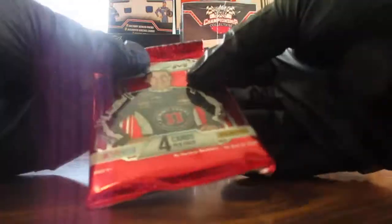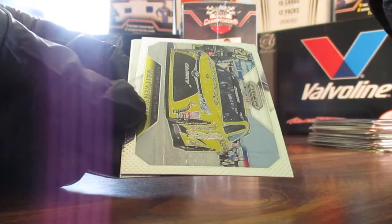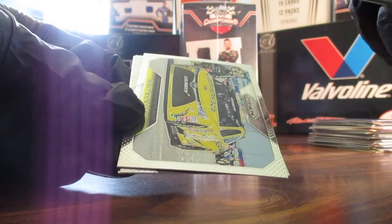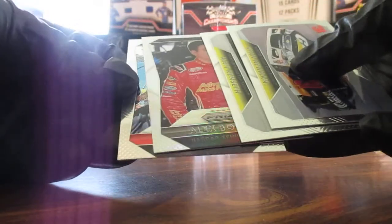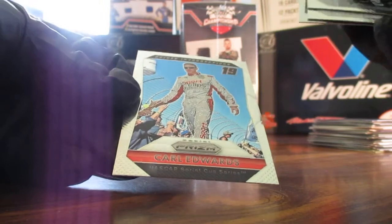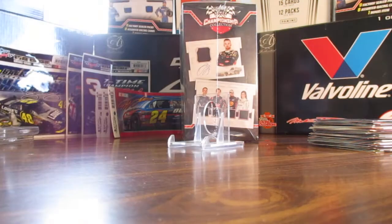Our last pack of the blaster: we've got Ryan Newman's 31 car, Matt Kenseth the 20, the prism is going to be Alex Bowman, and the last card is going to be Carl Edwards. So that's going to do it for blaster number nine — we'll be back with the last one.